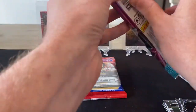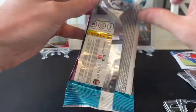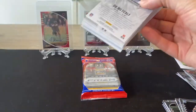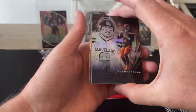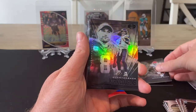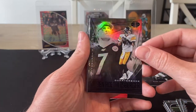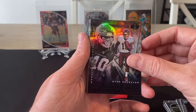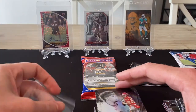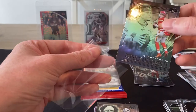On to the Illusions pack now. Starting off with Baker Mayfield, then a Clyde Edwards-Hilaire rookie, Kirk Cousins, Jalen Rager rookie, Big Ben, Antonio Gandy-Golden rookie. We've got a Patrick Mahomes — that's a nice card. You get a lot of rookies in Illusions, so I tend to only sleeve up the big quarterbacks, but any Patrick Mahomes card is nice, so we'll pop it in a sleeve.